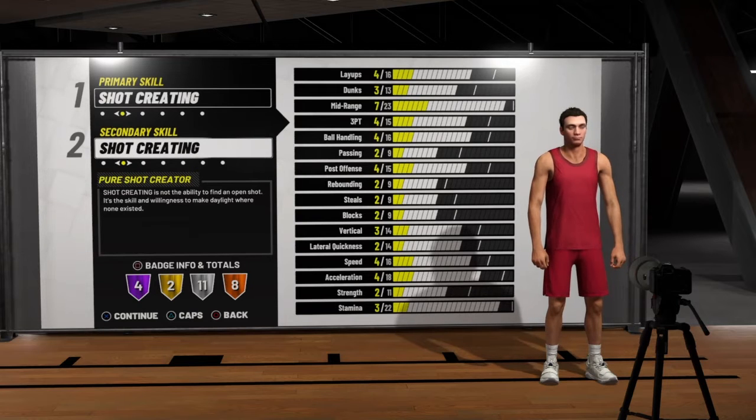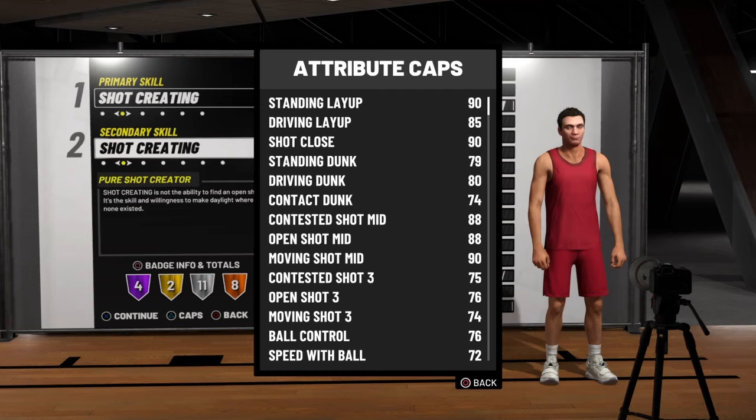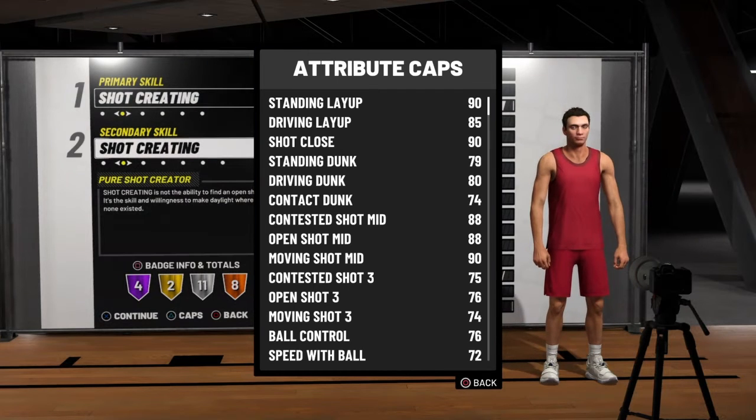Let's just look at the caps on this build. Without touching the guy's weight, height, or anything, his stats look really good. You know, 90 standing layup, 85 driving layup, 80 driving dunk, 90 moving shot mid-range, 76 open three.